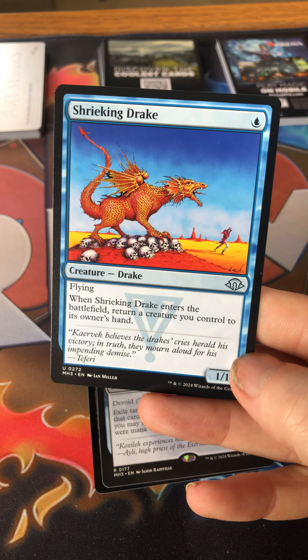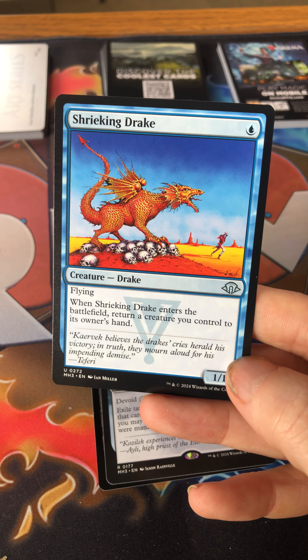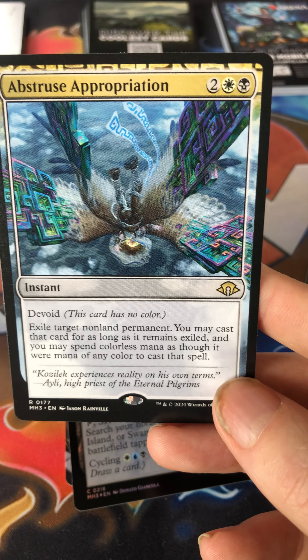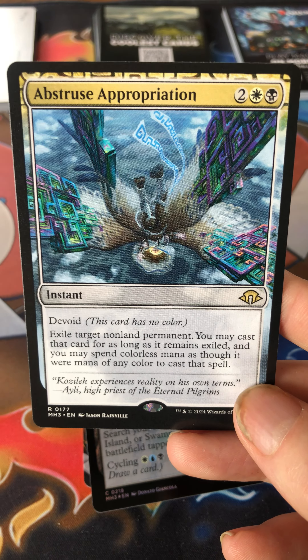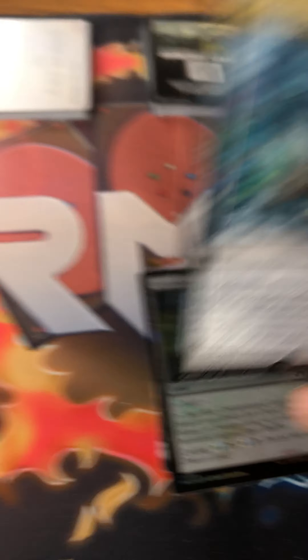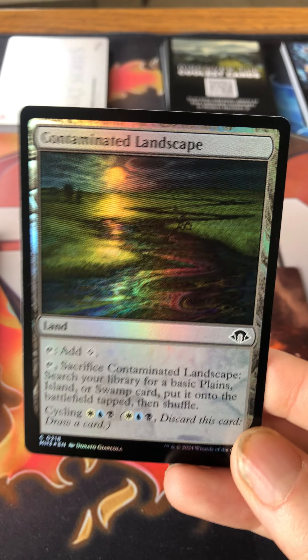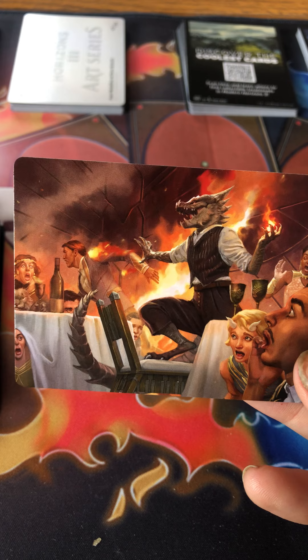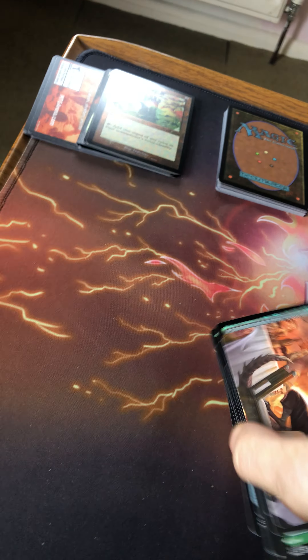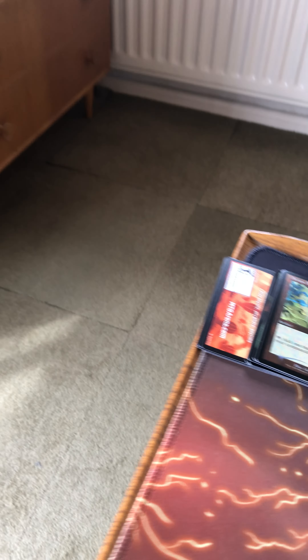Shrieking Drake is a one/one flyer that returns a creature to its owner's hand when it enters the battlefield — basically a combo piece. True Aberration costs two, a white, and a black as an instant with no color — it exiles target non-land permanent and you may cast that card for as long as it remains exiled, spending mana of any color. We also got a Contaminated Landscape in foil and an art card — there are 54 art cards in the set.